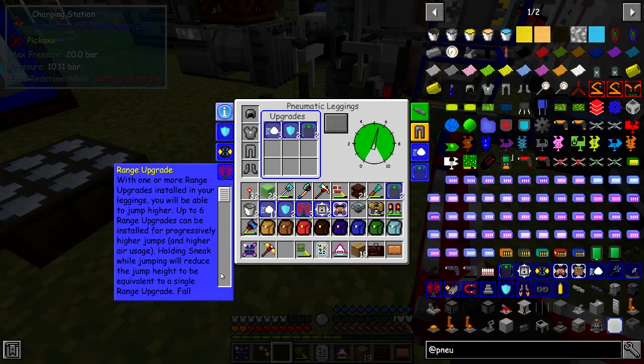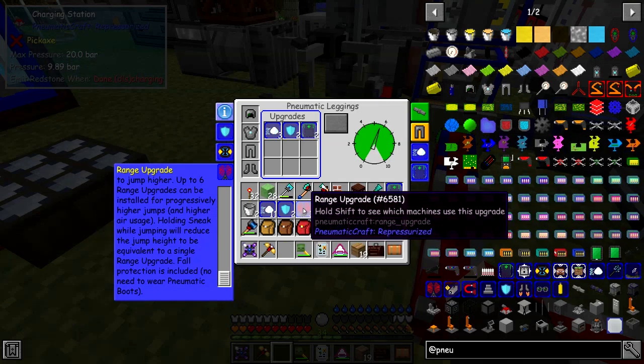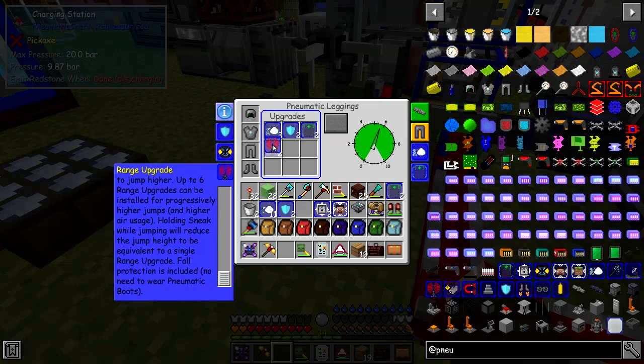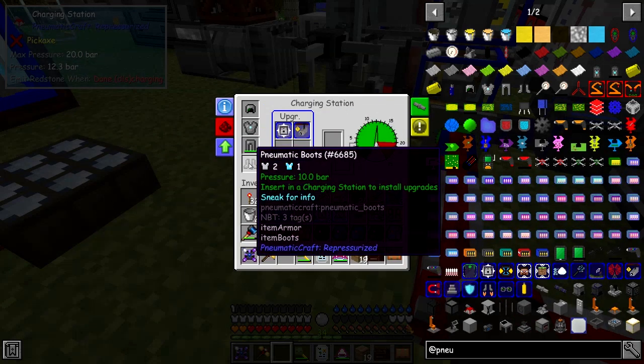The jump height corresponds to the number of range upgrades installed. Holding or pressing shift gives a jump height equivalent to a single range upgrade. So we'll put in some range upgrades — let's put in two and see how far we get. Then click that off and put this back in. I need to put an item repair on that one too.